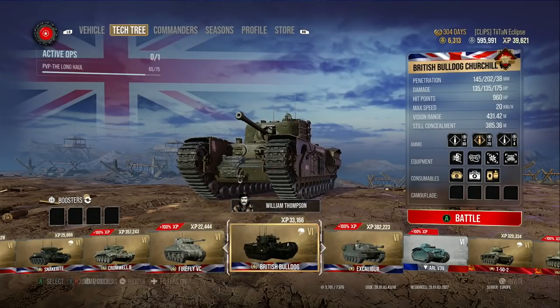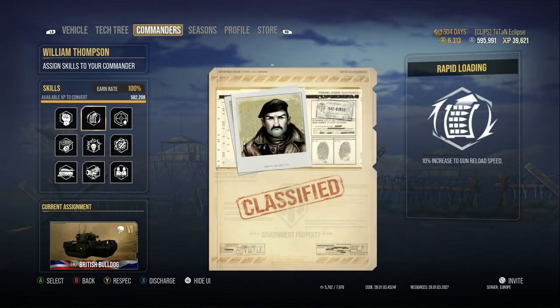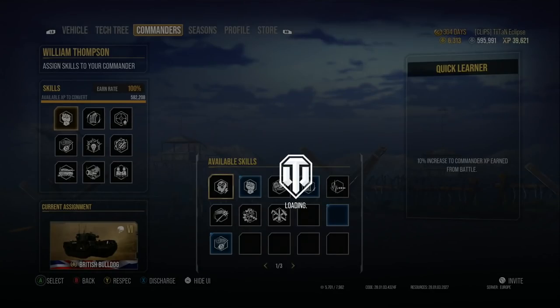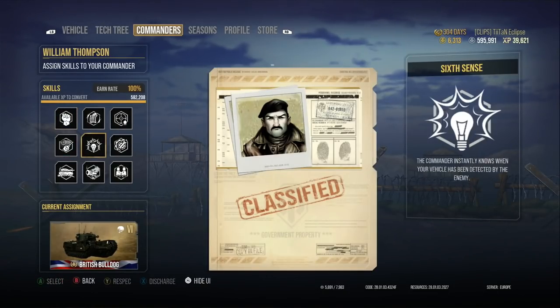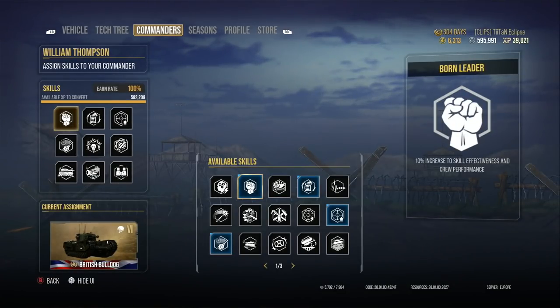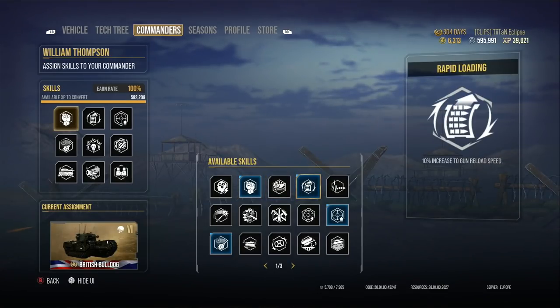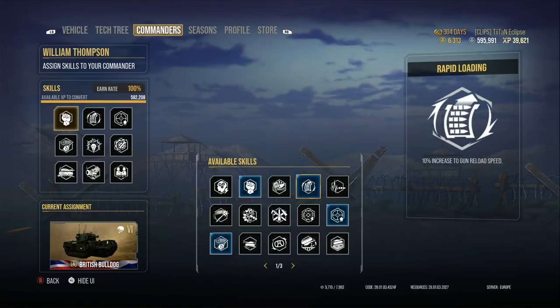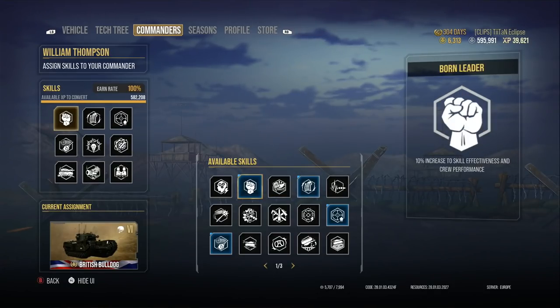We'll go into the commander setup real quick to show you a build I use in it. This is my Conqueror crew — it's not kitted out specifically to the Bulldog, but these perks work really well. We've gone with 6th Sense as standard — you pretty much need it if you're going to play World War II or Cold War. Then we've got Born Leader, which increases crew effectiveness — every single skill you pick after Born Leader will be 10% more effective. So if it was rapid loading, you'd get 11% instead of 10%.